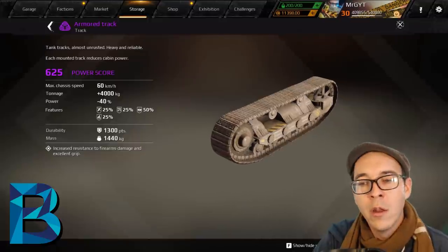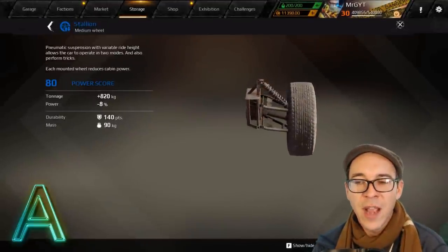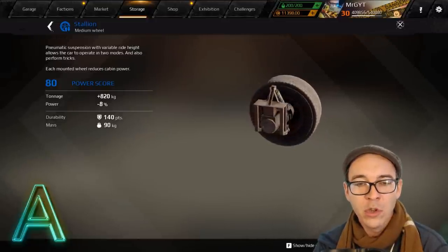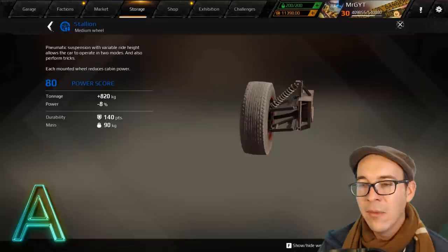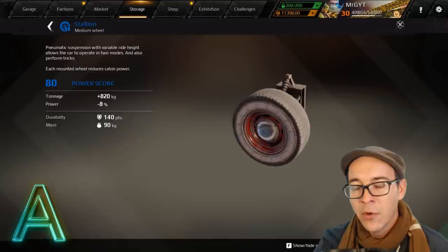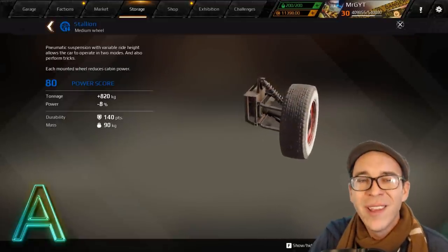Into A-tier — the stallion earns its place simply for being tiny and narrow, fitting in lots of cool spots with only an eight percent power reduction. It also has hydraulics that lift it up and down, which is extremely cool for wedges, low riders, and getting underneath vehicles. It even has white wall tires. I don't know why Tarjum hasn't given us more of these.